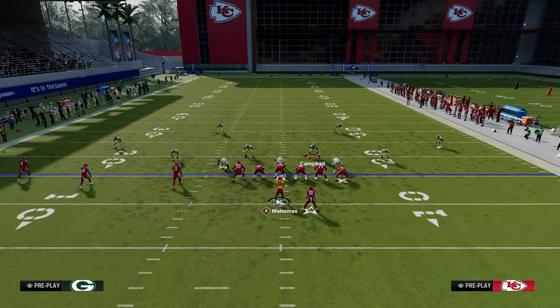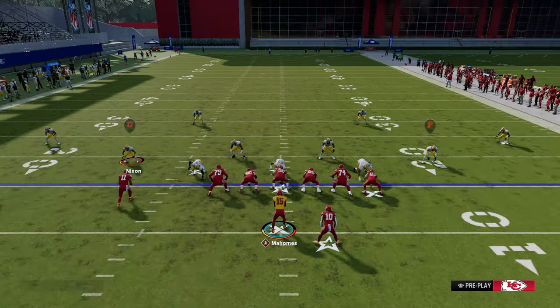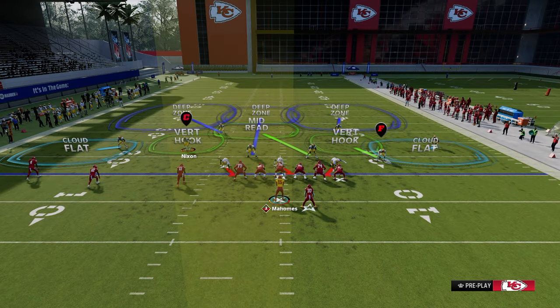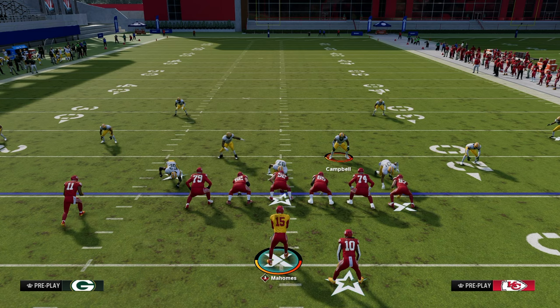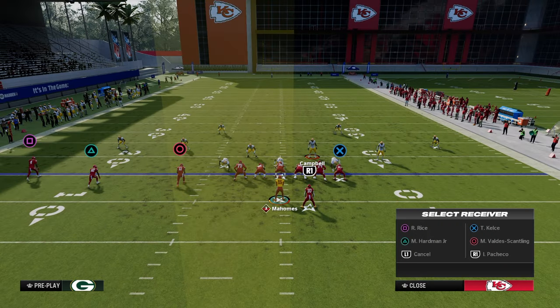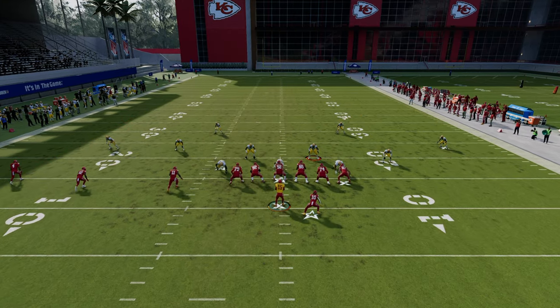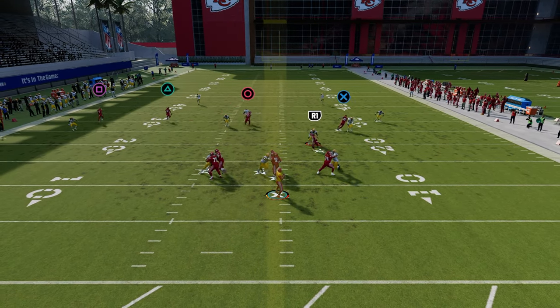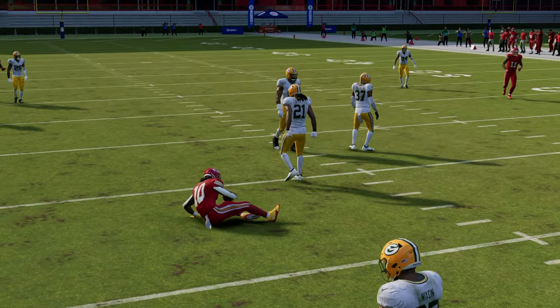Another effective setup: against cover two with two flat zones, the user has to take the tight end streak every time because it opens quickly. We also have the seam streak to circle — once he clears the yellow zone, throw it consistently. In a trips set, to manipulate a vert hook, use the interior receiver coming inside the vert hook and attack it that way.